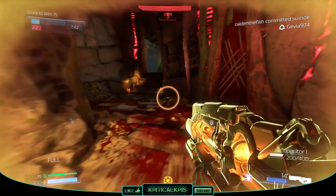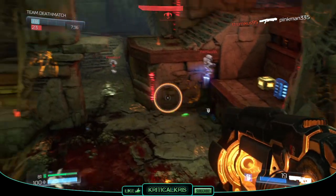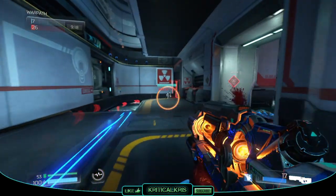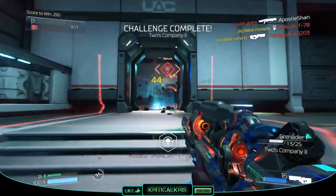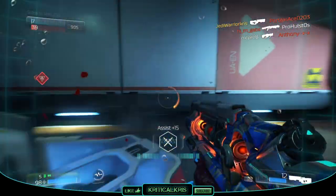As for the damage, with a fully charged up shot, the beam normally deals 60 damage with a hit to the body and 79 with a headshot. So it's a very powerful gun if you can manage to get that fully charged up shot to land on another player, especially if you hit the head, as it's going to take away a huge chunk of health in just the first shot. Though when the gun isn't charged up to the max, it's going to deal much less than this, varying on that power level.